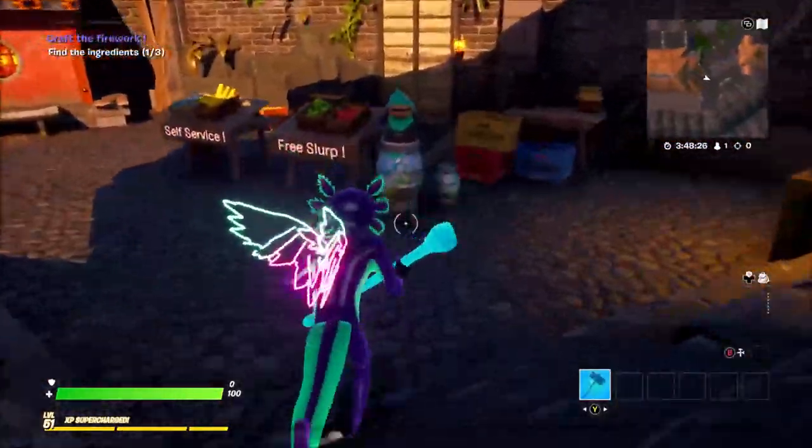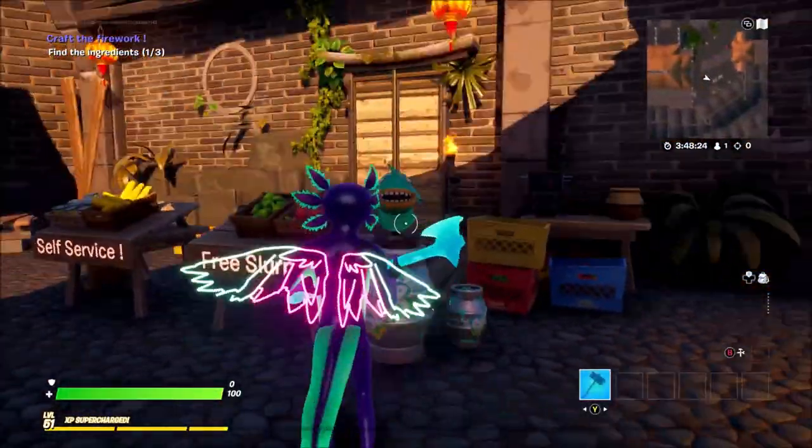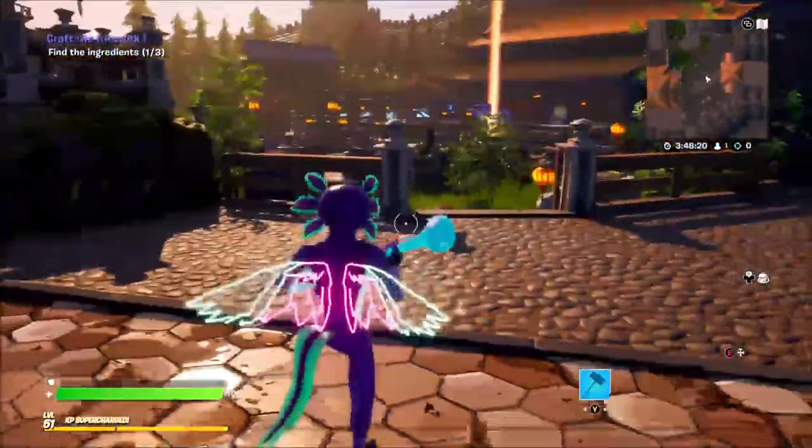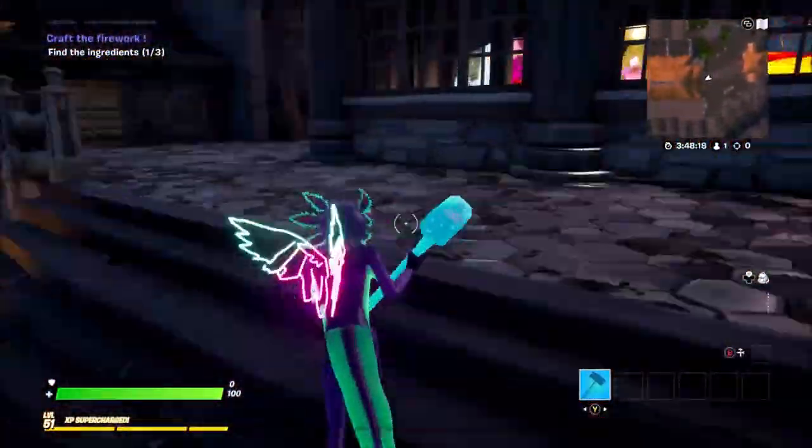As you can see, that is the first location — the free slurp. You want to grab it from there, and if you're looking top left on the side of your screen you're going to see that you found number one.